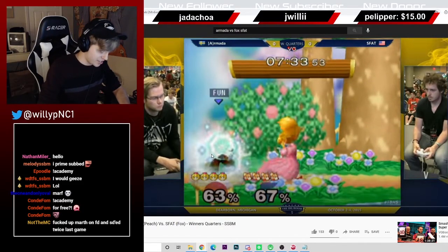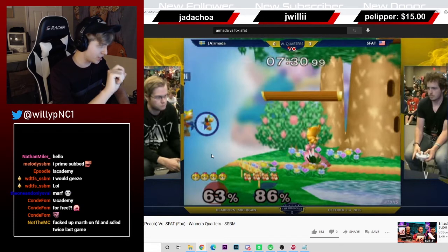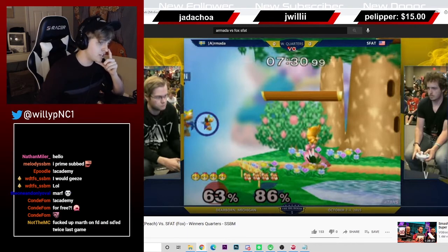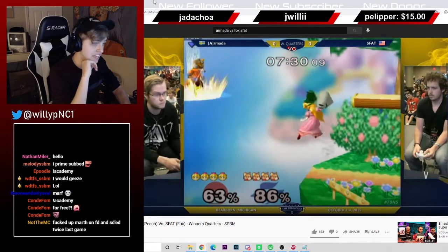Here's a really good Armada edgeguard. He hits them off stage and immediately pulls a turnip. He doesn't have to use this turnip in an edgeguard scenario, but he knows that Fox usually wants to recover high. So he's thinking: okay, Fox is probably going to use his jump — and when Fox jumps, he usually positions himself to up B to ledge, to platform, or straight onto stage, because that gives Fox the best opportunity to recover.